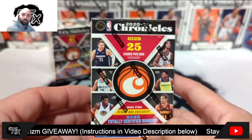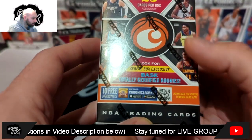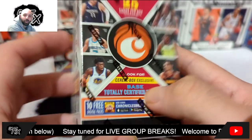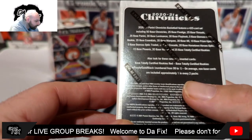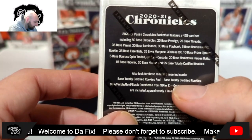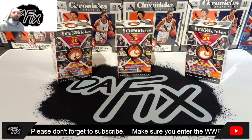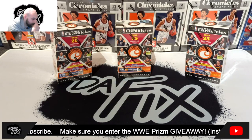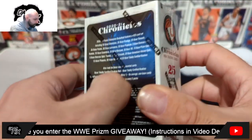In these boxes you get 25 cards per box. There are cereal box exclusive base Totally Certified rookies, so I'm not sure exactly what that means — haven't seen too many of these opened on YouTube. You can pull numbered cards from 99 all the way down to one, which would be the black ones. These Chronicles are made up of a whole bunch of different sets and they're quite fun to open.